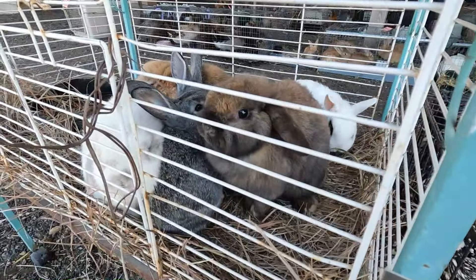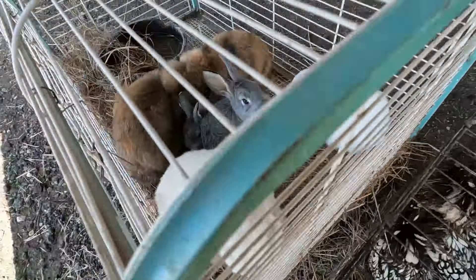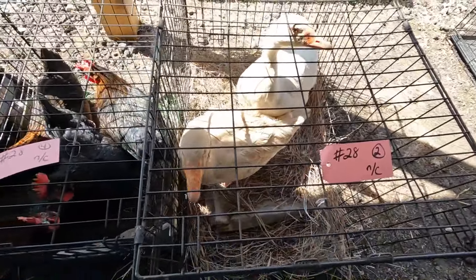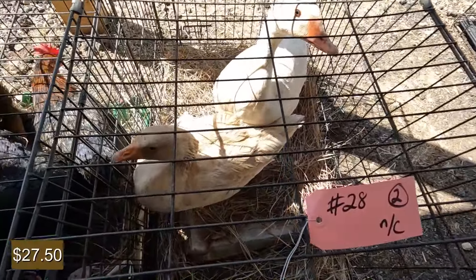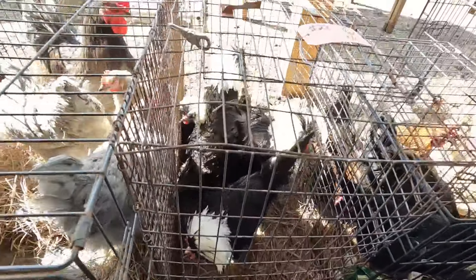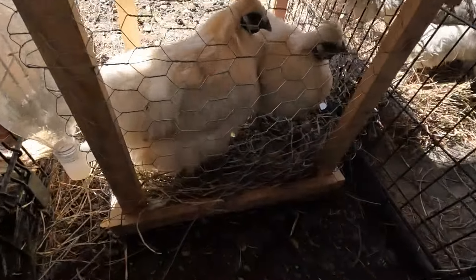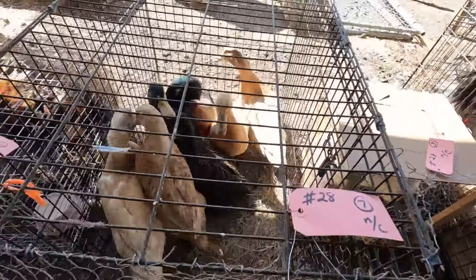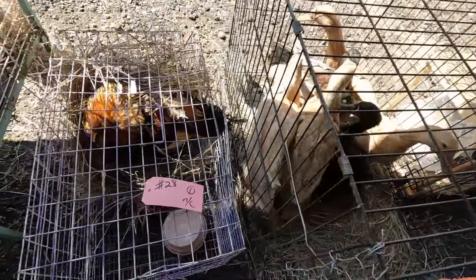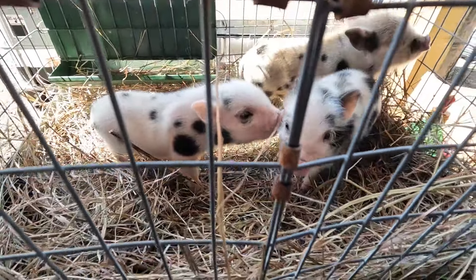More bunnies. Some stuff got added on to the first row that I didn't realize was here. Got a couple more hens. More hens. Khaki drakes, Rouen hens — Rouens are basically giant mallards, the domestic version, bigger. They look cool. Nerdy ducks. Those are some tiny little pigs — they even have all the bottle feeding equipment here.